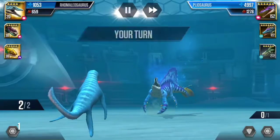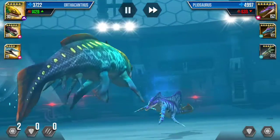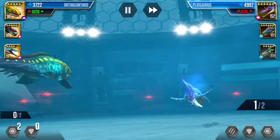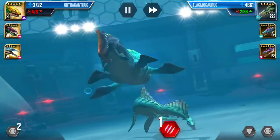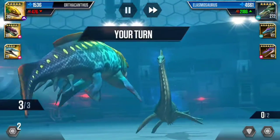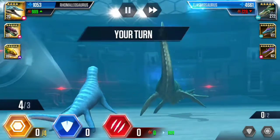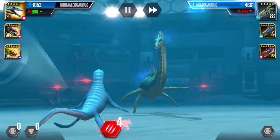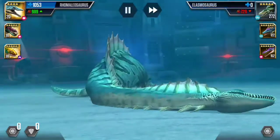I'll swap in Othacanthus and go for reserve. Elasmosaurus comes in again - will it attack? It went for the attack, bringing my Othacanthus health down to definitely less than half. So bring in Romaleosaurus - I can pick it out in, I hope, 3. Nope, I need to use 4. It's fine, at least 1 down.